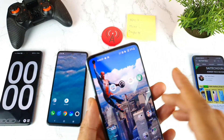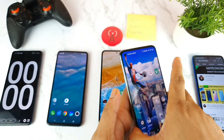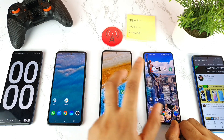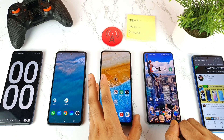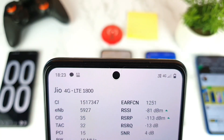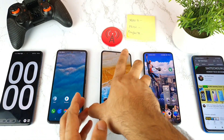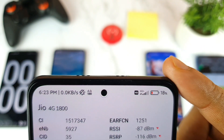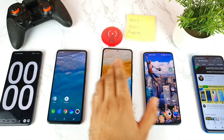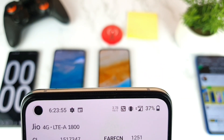In the OnePlus 9R, it has 4G Plus aggregation support and you can see it on the notification panel — you're getting 4G Plus, though not always consistently in indoor conditions. So in extreme low signal, the Mi 11X and OnePlus 9R both get 4G Plus, but not the iQOO 7. In the Net Monster app, the iQOO 7 shows only LTE 1800. The Mi 11X doesn't show LTE-A in Net Monster but shows 4G Plus on the notification panel. The OnePlus 9R shows 4G Plus aggregation in both the Net Monster app and the notification panel.